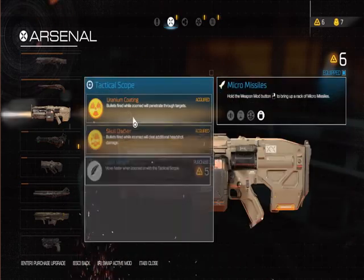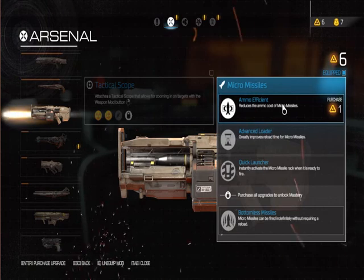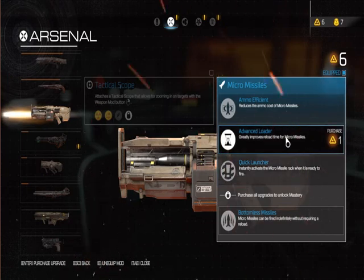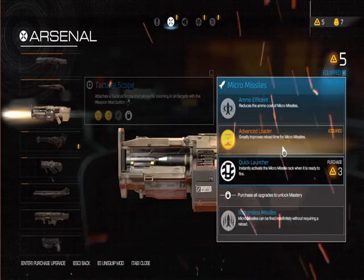Alright, so we have six. Micro missiles - reduces the ammo cost, greatly improves reload time. Really improves reload time for micro-missiles. Let's do that one. Let's go ahead and do that one.